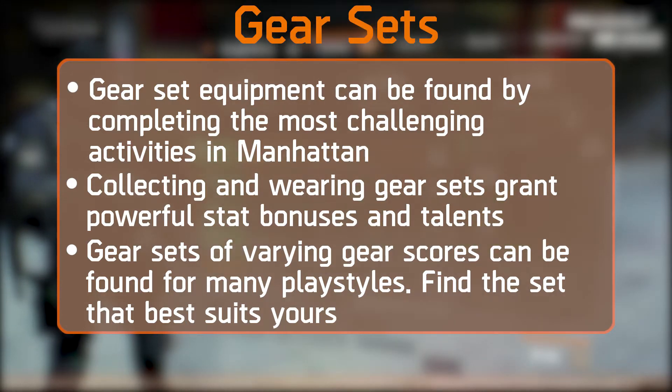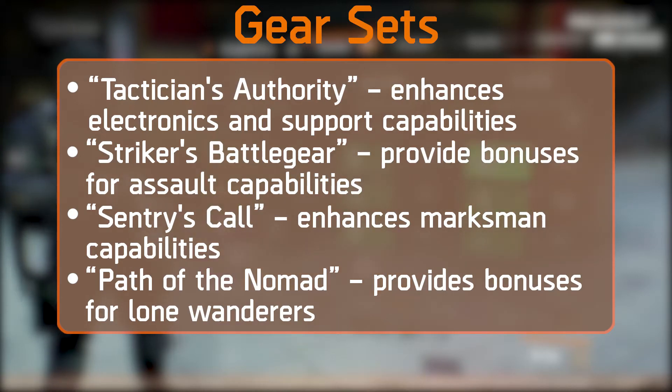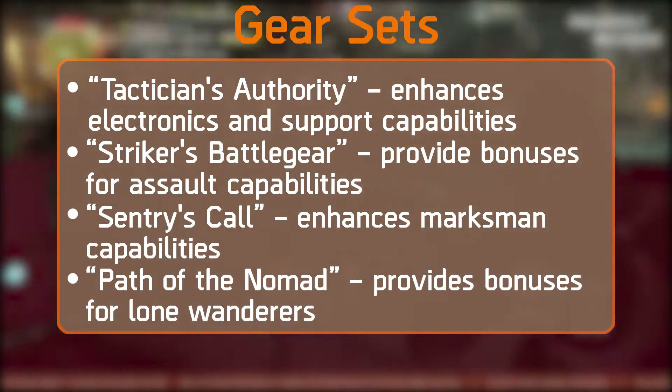There will be four gear sets introduced with the update: Tactician's Authority, which enhances electronics and support capabilities; Striker's Battle Gear, which provides bonuses for assault capabilities; Sentry's Call, which enhances marksman capabilities; and the Path of the Nomad, which provides bonuses for lone wanderers. All of these sets will provide very powerful stat and talent buffs, helpful in both PvE and the Dark Zone.